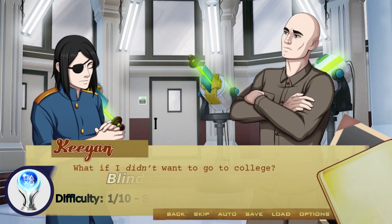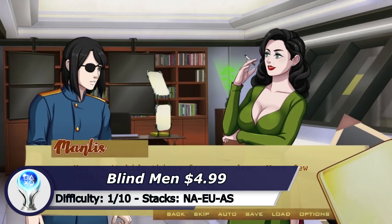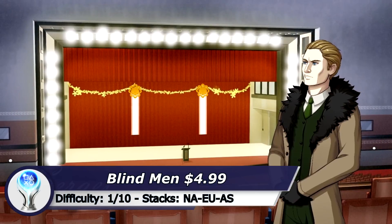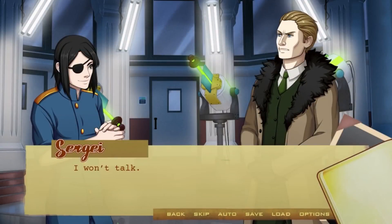The next one is another visual novel game and is called Blind Man. If you skip the text the Platinum can be obtained easily in 5 minutes. But be aware if you play the game on Vita it takes a bit longer because the Vita version is a lot slower.